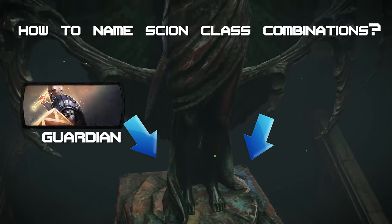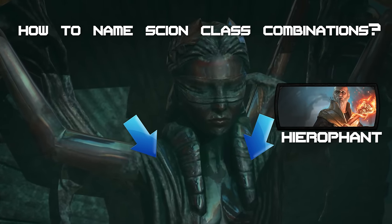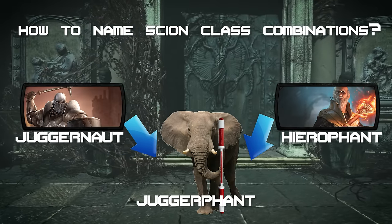Now what if you choose the Guardian first and then the Assassin? Then you would not be an As-Guardian, but a Gardassian. So choosing the Hierophant second, for example, will net you a Sabophant or Champophant, a Daedophant, a Raidophant, Juggerphant, or even a Necrophant.